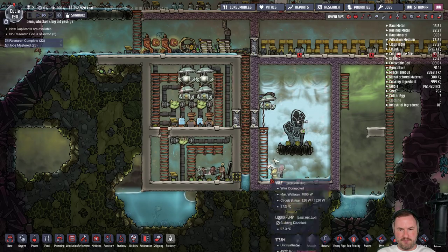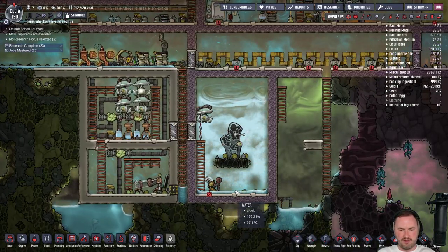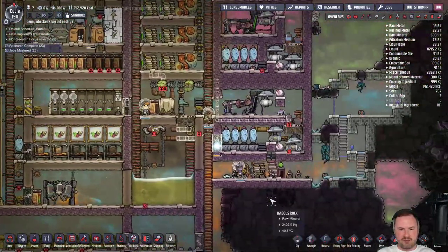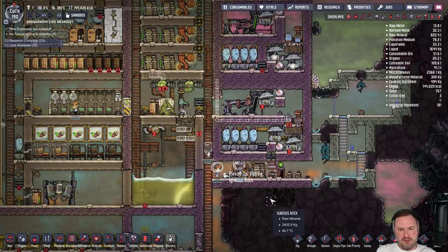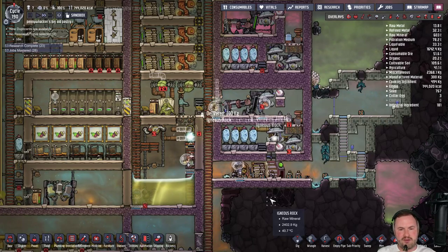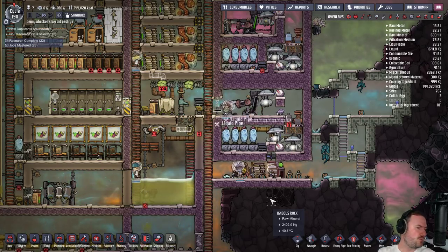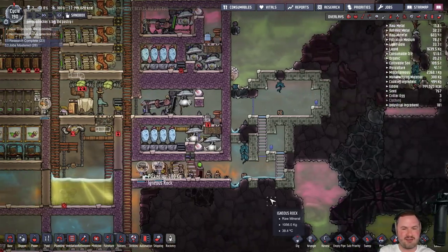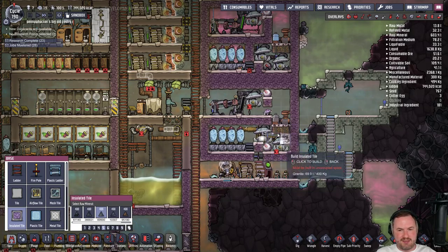Hopefully some of this steam will turn into water and just collect at the bottom — it'll be hot water though. Wait, how hot does water need to be before it turns into steam? It's 100 degrees. So all that water could potentially just turn into steam! At standard pressure, zero equals frozen and 100 equals steam. Thanks chat, I wouldn't have been able to do it without you.